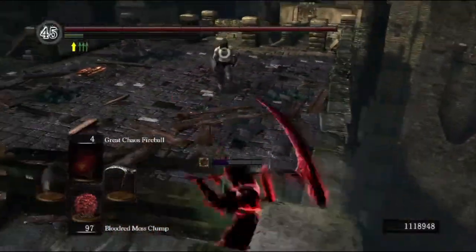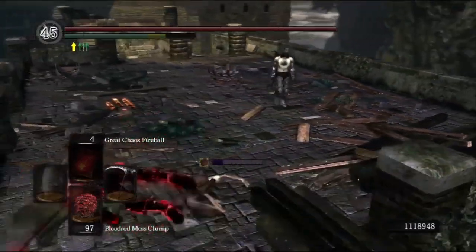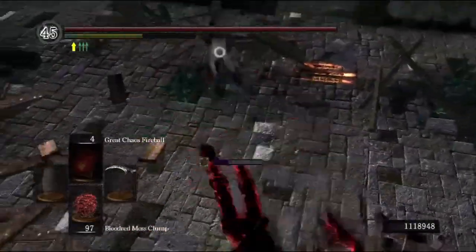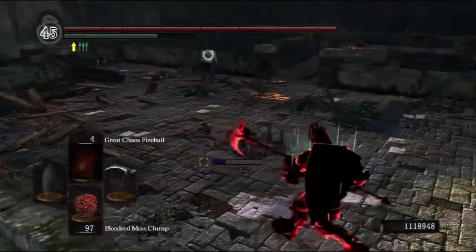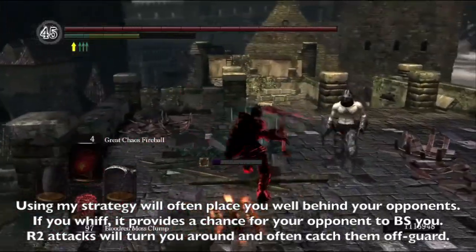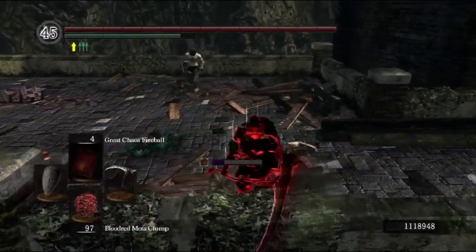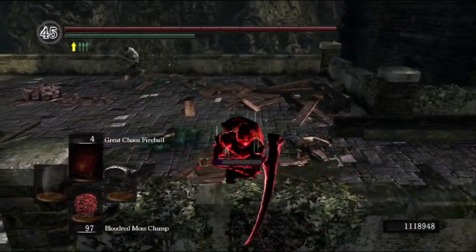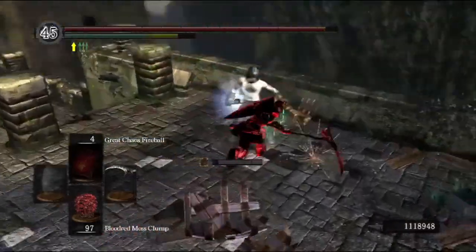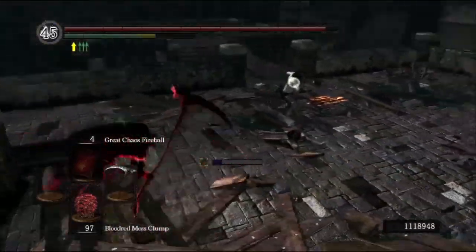I should briefly explain what I mean by dead-angling. Dead-angling means attacking a player while they have their shield up, or maybe even while they're parrying, and still being able to do full damage. This is because the shielding surface area is in one particular direction. Therefore, if you attack next to a player or behind a player, you will actually wind up damaging them even though they have their shield up.